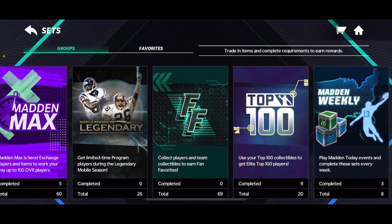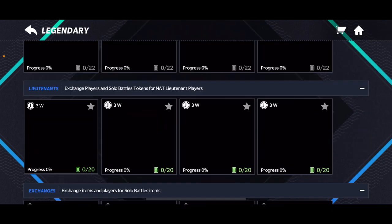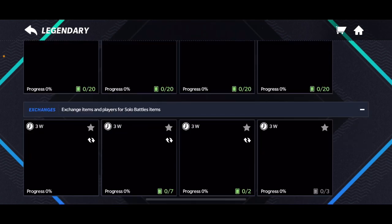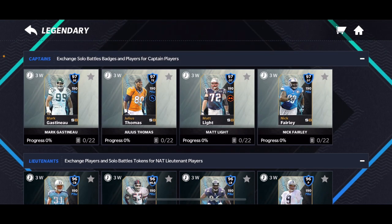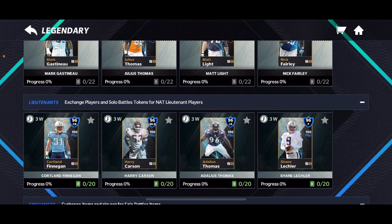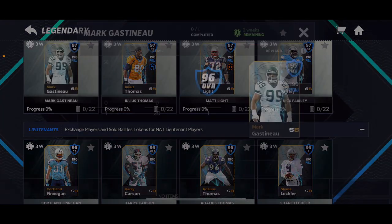If you don't know what I'm talking about, just go to the legendary sets and you're going to see these 97s. The 98s will come out this coming Monday. So right now you can see Mark Gastineau, Julius Thomas, Matt Light, and Nick Fairly as 97 overalls. If you look in the rewards in the solo battles, you can see the 98s which will come out on Monday.